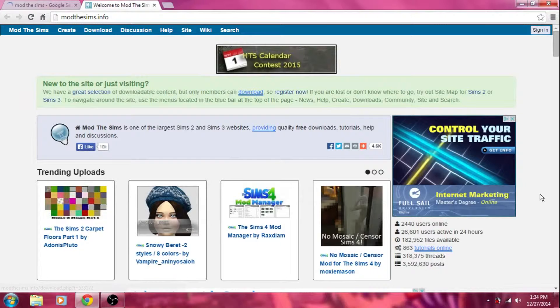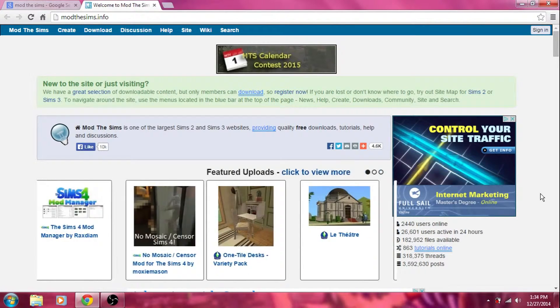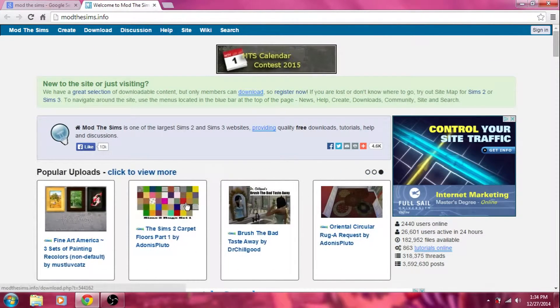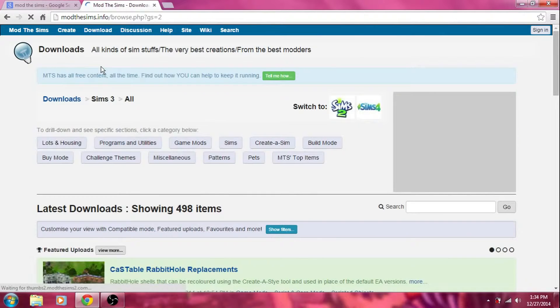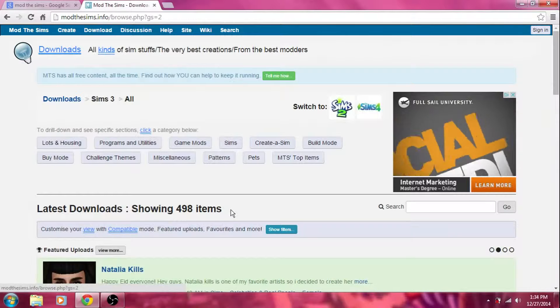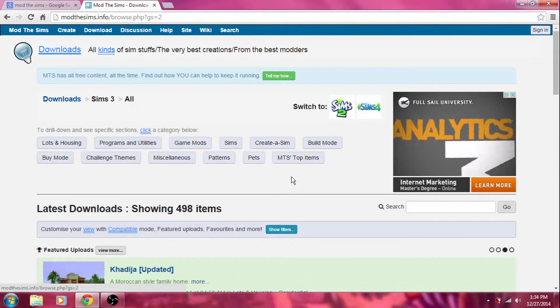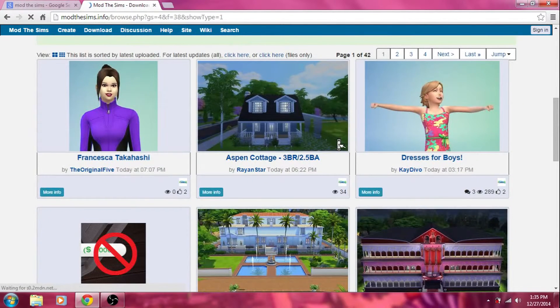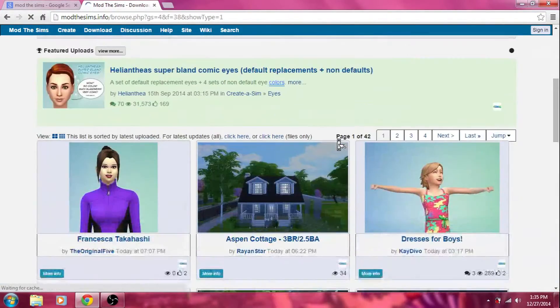Okay guys, here's the obvious one — this is where I usually go to first, because it has just about anything. This is like the main place to go. The website has definitely changed since I last was on it, because I try not to use many mods or custom content anymore since my computer's not powerful and having a lot tends to slow everything down. It looks like they already have Sims 4, so I'll show you the Sims 4 section. People are already creating their own custom content — nobody wastes time at all.